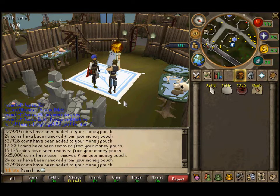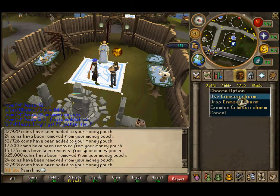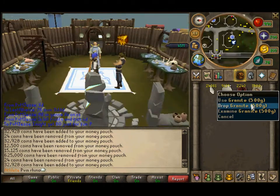Hey guys, I'm going to show you the most efficient way to train summoning. All you need is your shards, your pouches, your charms, and the item that you're buying noted.